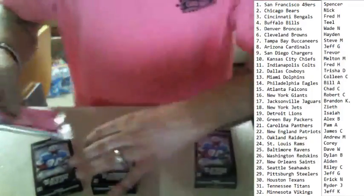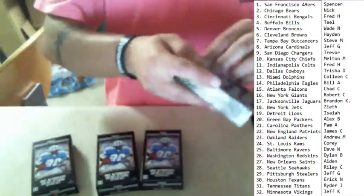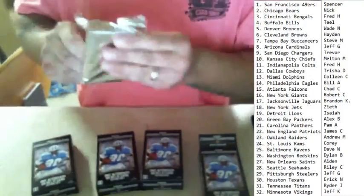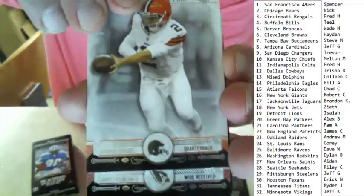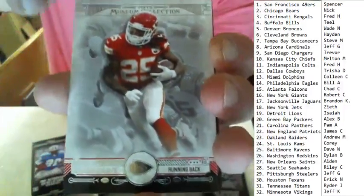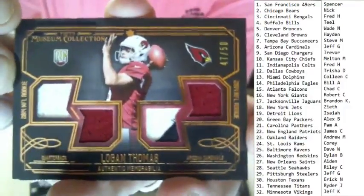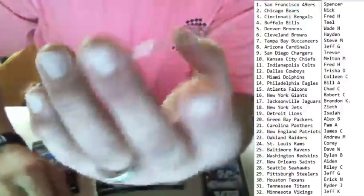That means we've got the quad relic coming. Let's see if we can get the one-on-one Peyton Manning–Aaron Rodgers like the one I pulled numbered to 25. We got a Johnny Manziel rookie, a Larry Fitzgerald, a Jamaal Charles, a sick patch Logan Thomas numbered 47 of 50 — beautiful card — who could get his chance, and then a Brandon Marshall.